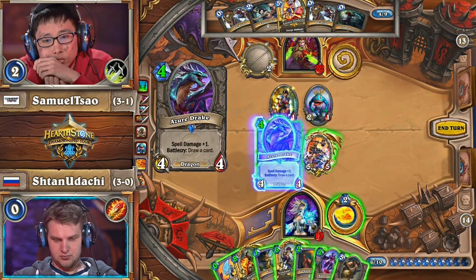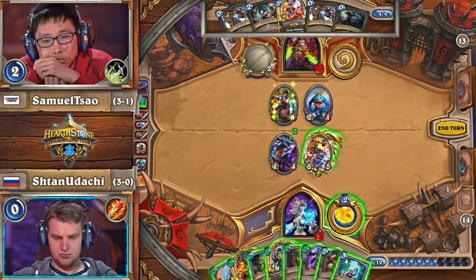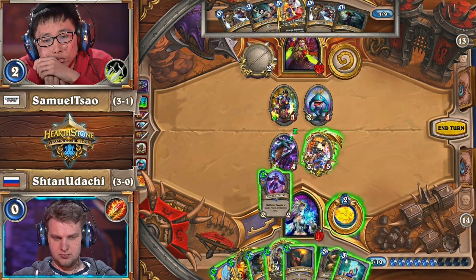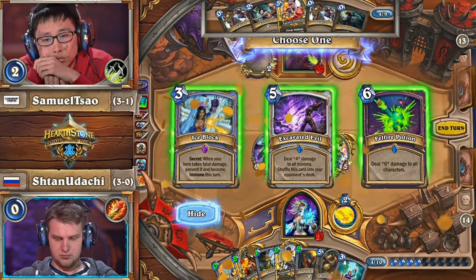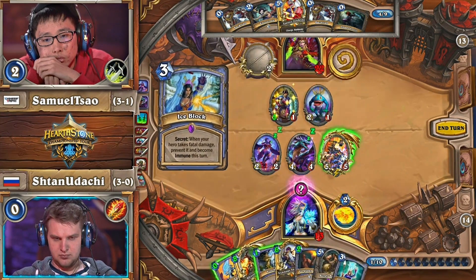This might have to be a courier turn — see if he can pull anything too crazy there. Arcane Intellect is two shots at Ice Block though. He has 14 cards left, two shots to hit it. That gives him a one in seven. He's saying the courier gives him more outs. There are other things that aren't Ice Block that could help in there.